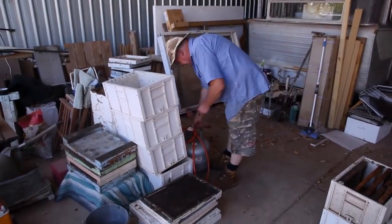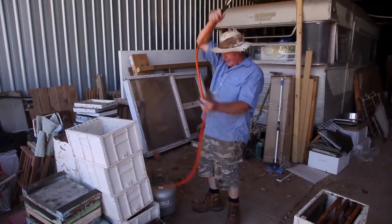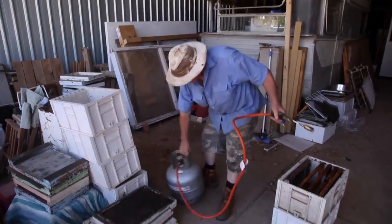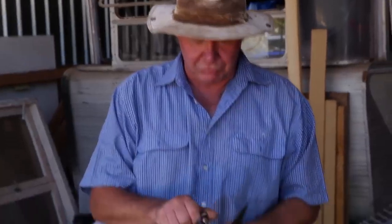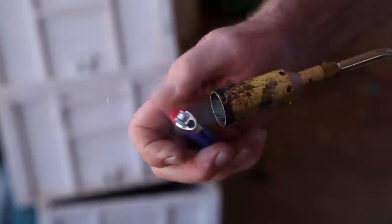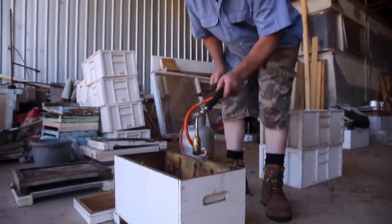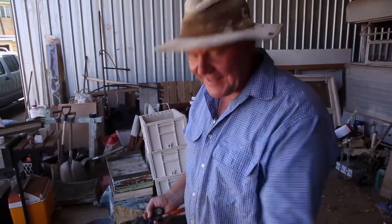We've got a little flamethrower — only a little version. You can get a great big one that they melt tar with, but that's a bit exciting. I actually used some Phostoxin to kill the little wax moths as well, but I figure this is gonna get rid of any residual eggs and anything else in here. Hopefully the ladies will have a good head start.